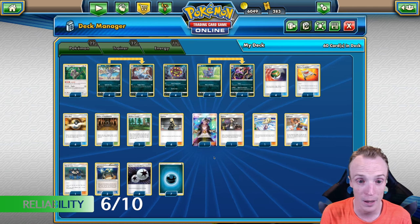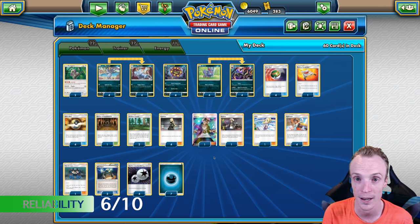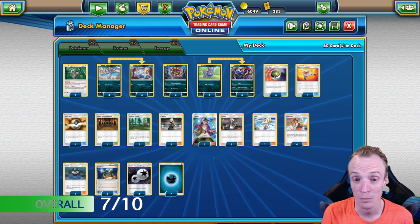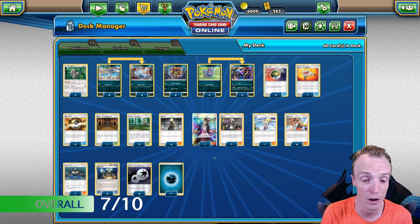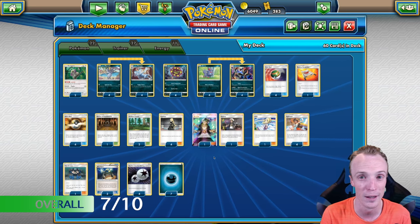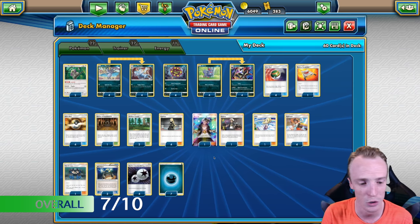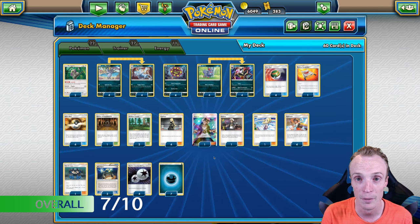If you don't come up against Field Blower, it works kind of nicely — Field Blower does kill this deck though. So overall, this deck did surprise me. It won more than it lost and I was kind of surprised by that. It worked kind of nicely. So I'm giving it a 7 out of 10 overall. The Field Blower games, or if you're up against Elby and Venusaurs or something like that, it's definitely not going to take those down too easily. But otherwise it was kind of nice — 7 out of 10 for me.